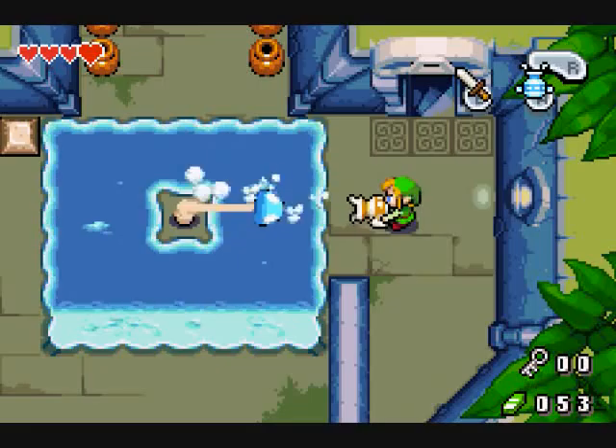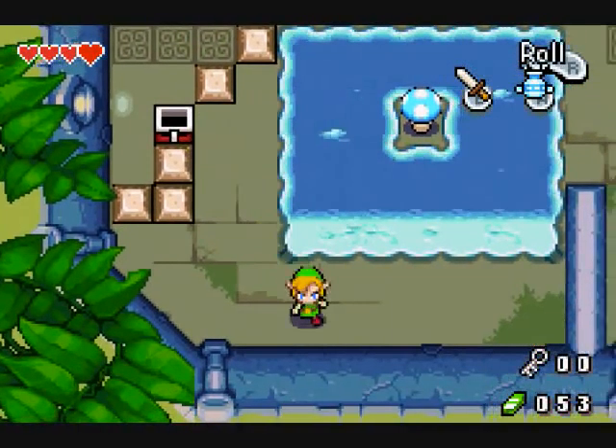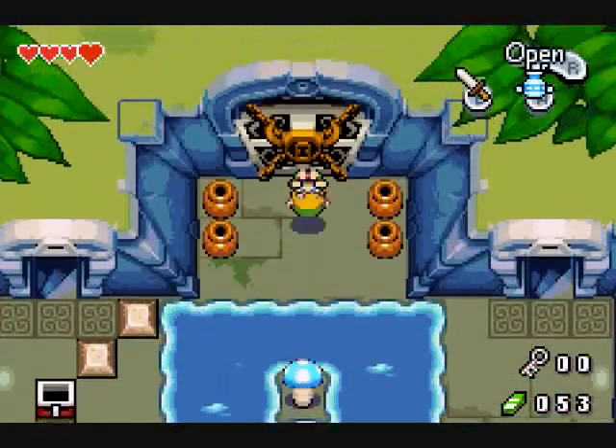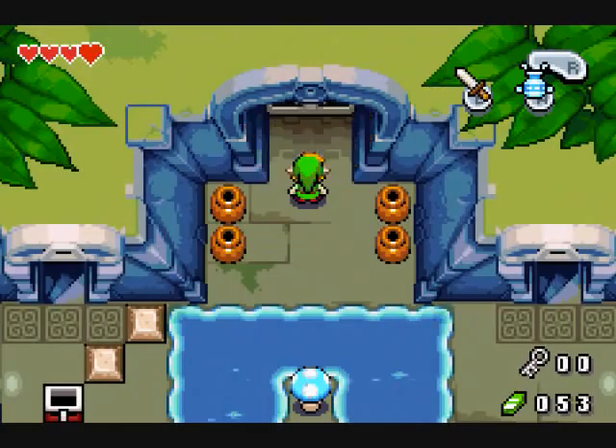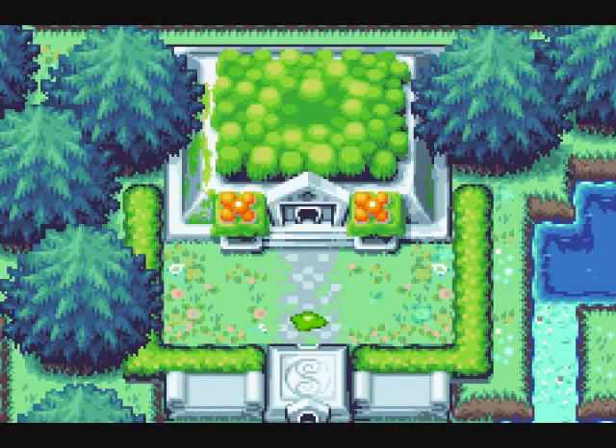I gotta use the gust jar to bring me over to this side, and then go around here. There, it's that simple, really. Time to see what the first boss is. And believe it or not, it's a natural enemy that is, of course, bigger than us now — well, we're just smaller. It's a green chuchu, and that's the first boss of the game.